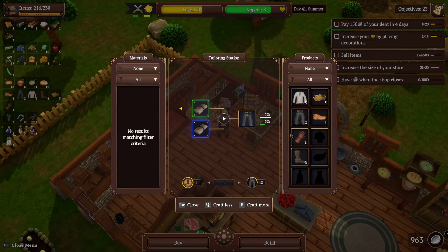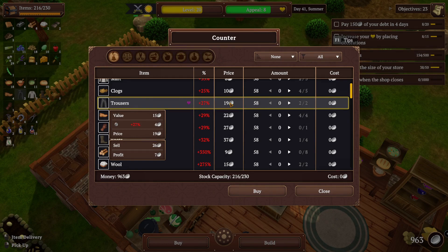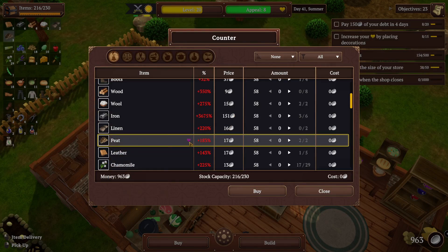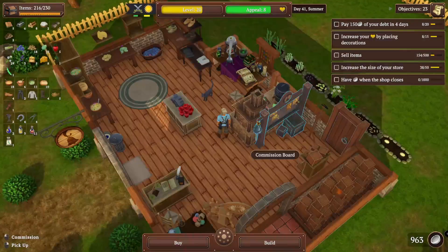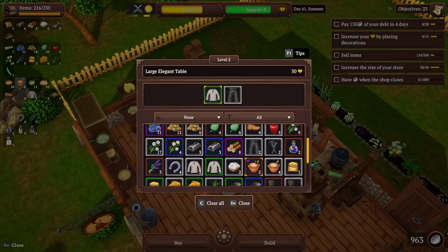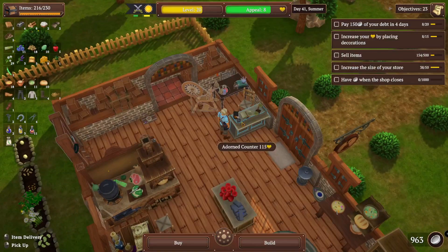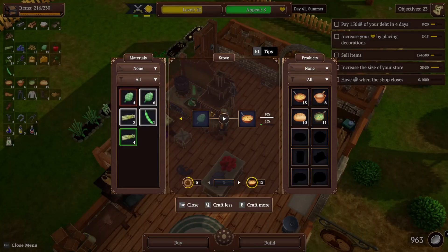How about linen? Trousers are going for 26, and linen is going for 16 each. Wow, that's a problem. That's if I'm making white quality, which I think I am at this point. So we're in trouble with that. We need a good merchant to come by to get that stuff where we need it.